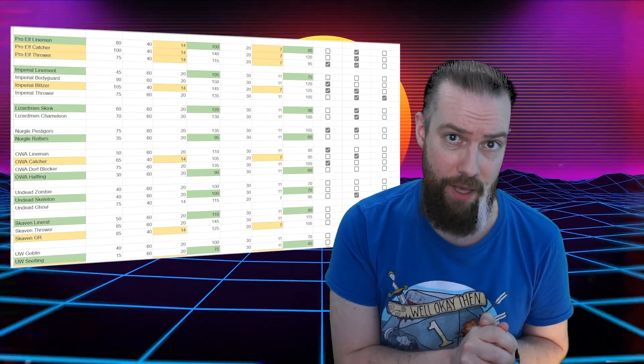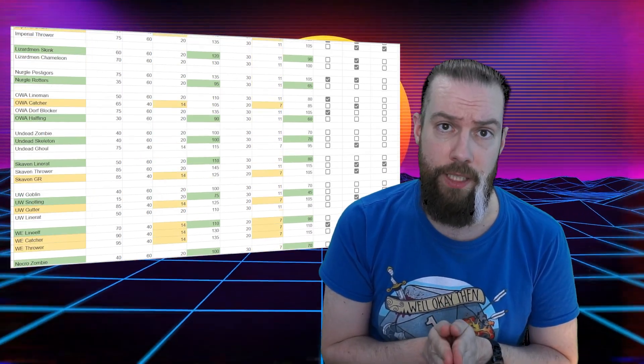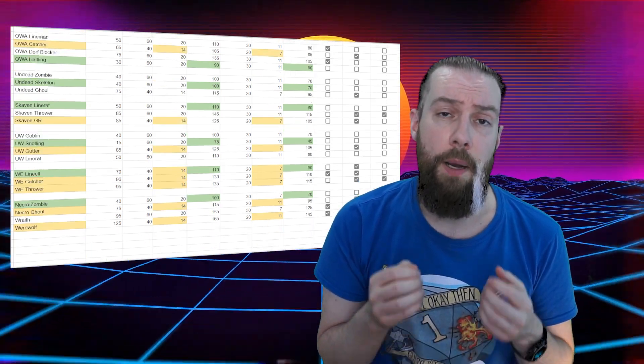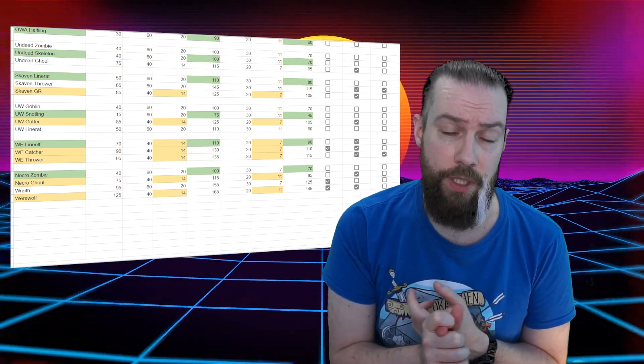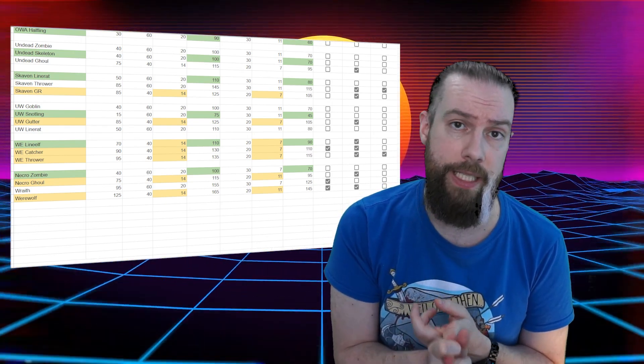That's what the math and the Google Sheet is for. We also need to look at SPP generation because we do need SPP to buy both of these skills. Preferably we'd want a player that's able to generate SPP outside of just randomly getting an MVP. So for this reason I've added checkboxes next to all of the positionals in my sheet to see if they're able to score a touchdown, hurt someone, or get a casualty or throw a pass.